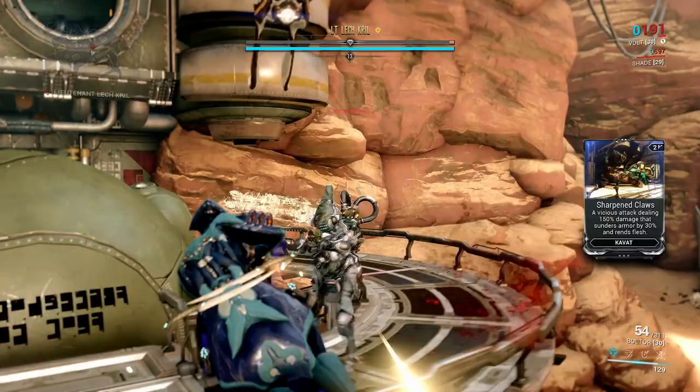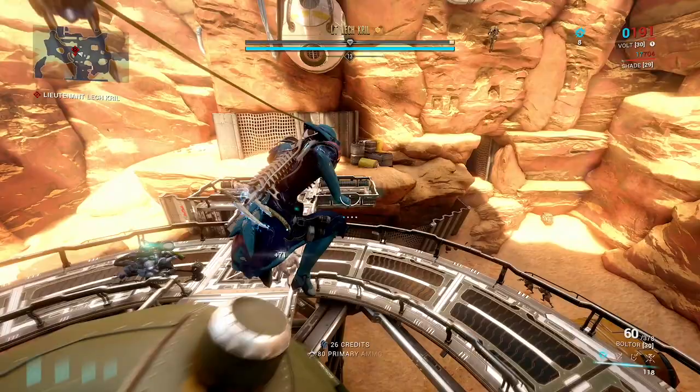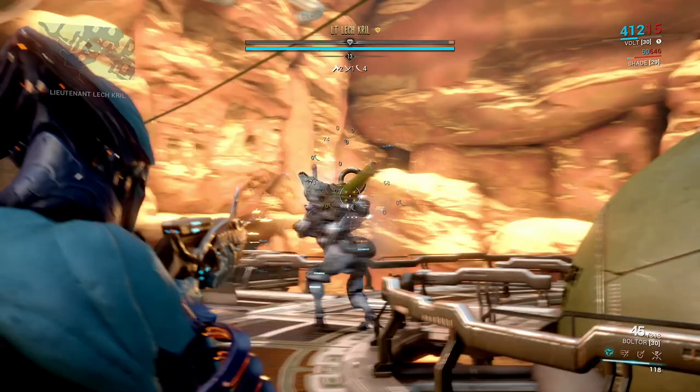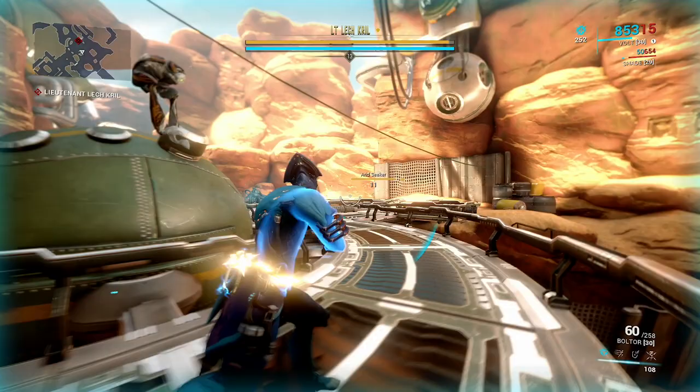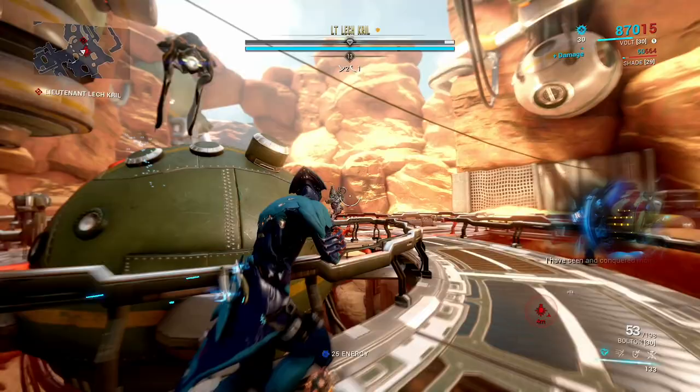We've got to rinse and repeat that a little bit. We've got to target the backpack until we're down. We got him frozen again — that's good. I shouldn't have set the alarms off on the way in here, really. Get some more damage on the backpack. Nearly there. Once he's lost both of his pipes, you'll see that they break off as you make them loosen.